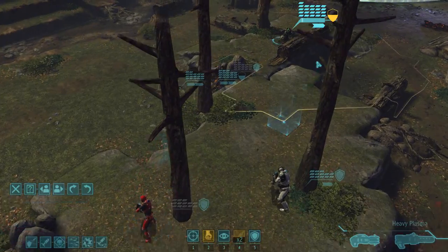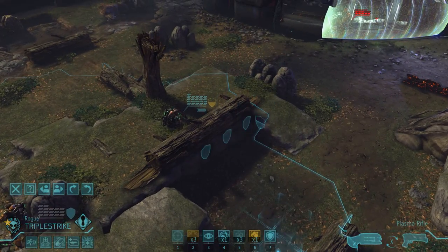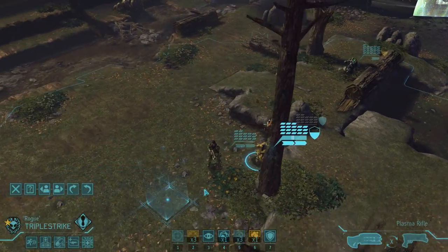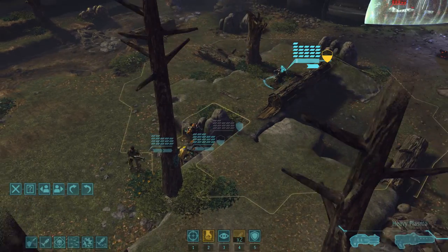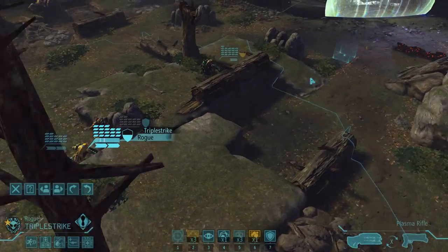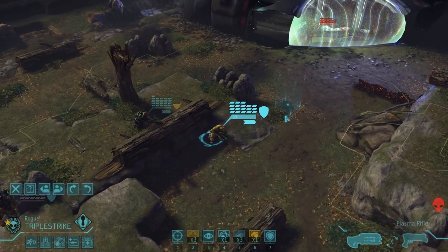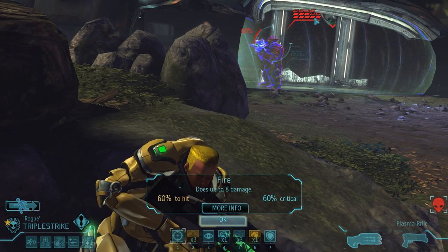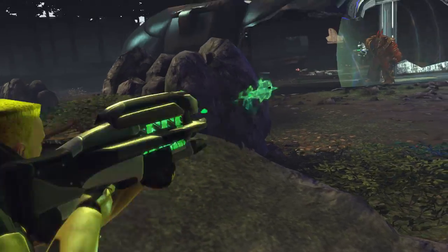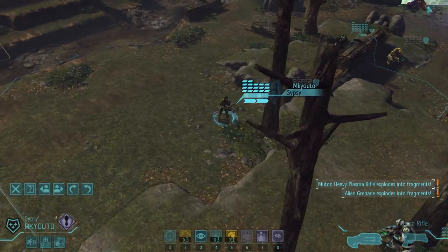You guys have such melodramatic deaths. This should be relatively simple. We want to finish up the kill with either Mkudo or our new heavy friend here. Mkudo preferably first — the reason for that being is Mkudo still has a lot to do. 8 damage, 60% chance to critical — I'll try it. And what do you know? He just kind of slid off of that. Weird physics.